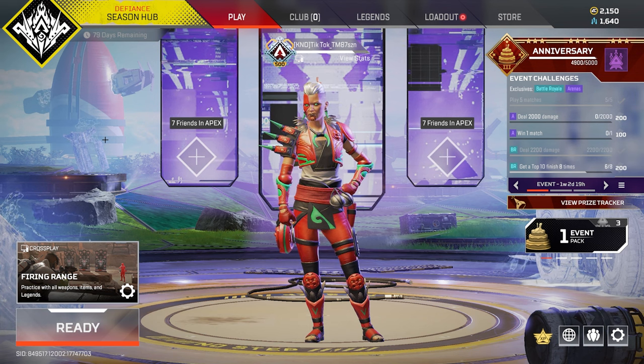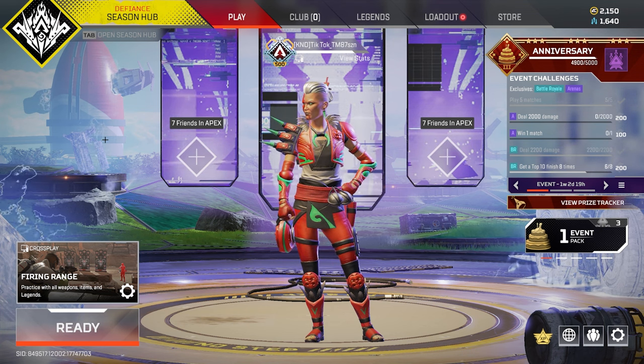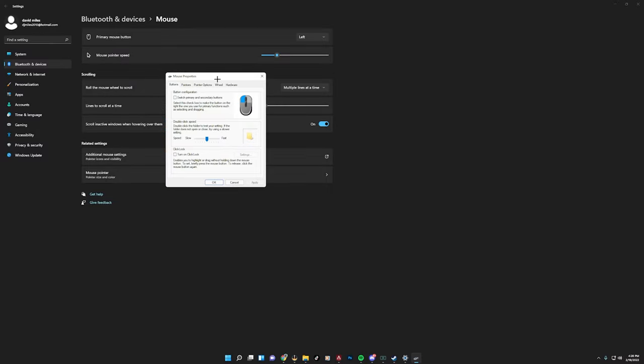This next section of the video is exclusive to PC players — anyone on console, these settings are just not available for you. But these are optimizations to help you get better performance out of your PC. Before that, one setting for everyone on keyboard and mouse: type in mouse settings, go to additional mouse settings, and make sure that enhanced pointer precision is turned off. This puts mouse acceleration on, and while Apex likely overrides it anyway, it's just good to have this off to be sure.